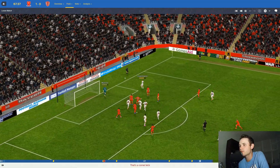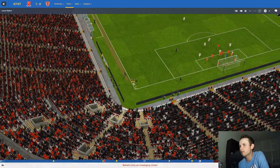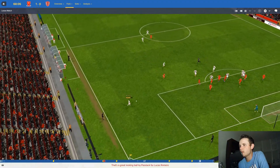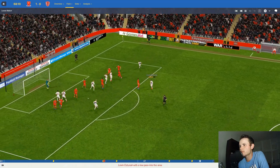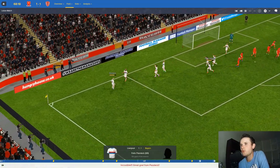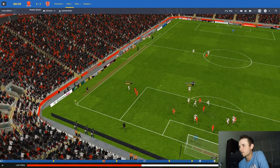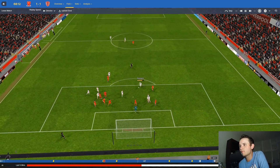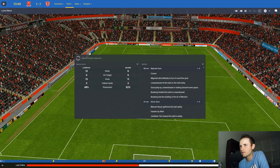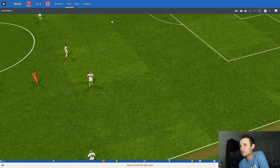Liverpool potentially coasting, but Lewandowski gets a chance and is unable to beat Mignolet. Then Romero plays inside to Passlack, who gets a second chance in the box and slots it past Mignolet - erasing Liverpool's away goal advantage. Nobody steps to Passlack and he slots it past Mignolet, who arguably should be doing better. Liverpool now has 15 minutes to score a goal and take this to extra time.